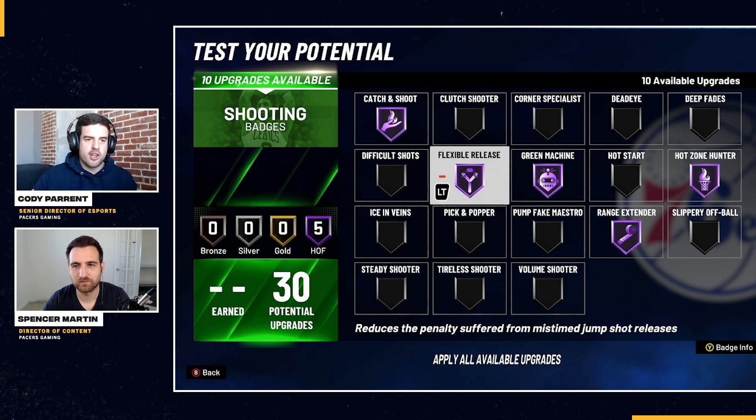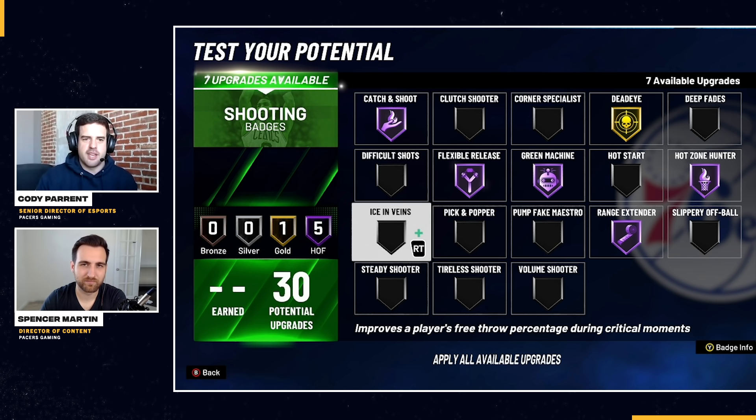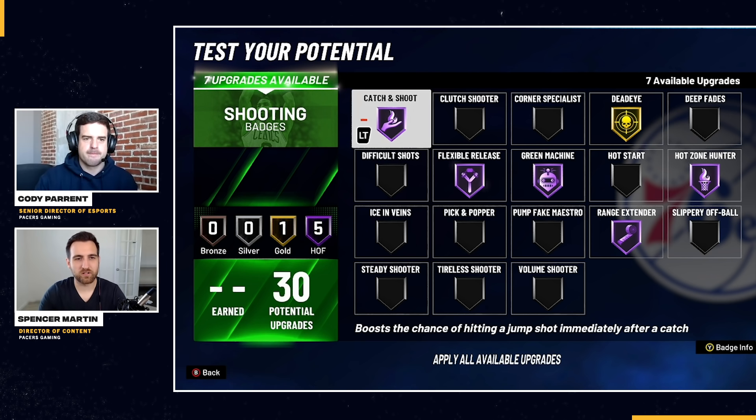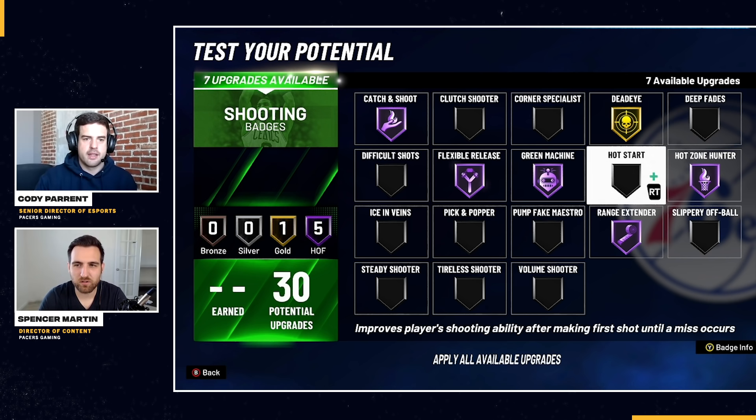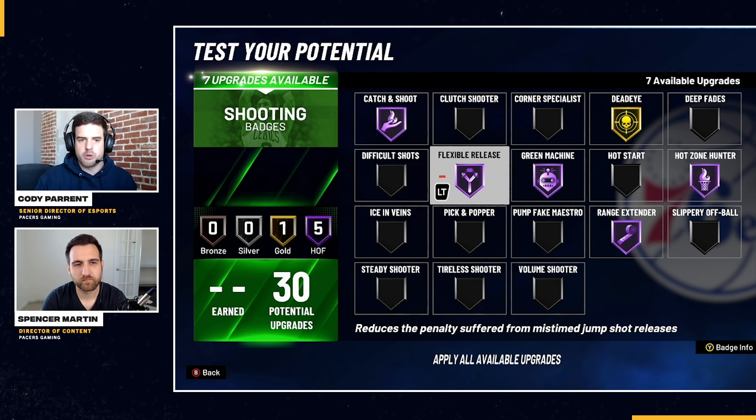The alternative fifth badge would be Dead Eye. If you're out of the corner, Dead Eye is useful - it's for when defenders close out and you need to shoot over the top. In next gen with the shooting arc changes, it'll be interesting to see how Dead Eye performs. Dead Eye is still good - thrown on gold here so people can see. For corner shooters specifically, you want Corner Specialist and Dead Eye, and I'd consider those over Flexible Release and Green Machine in that scenario.